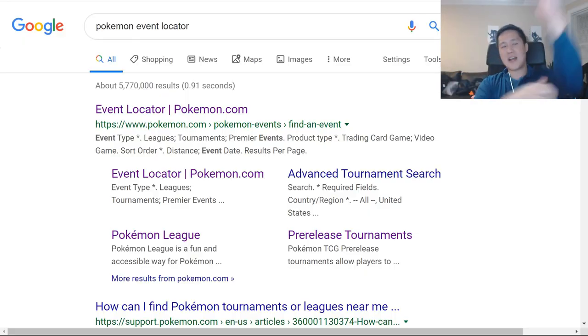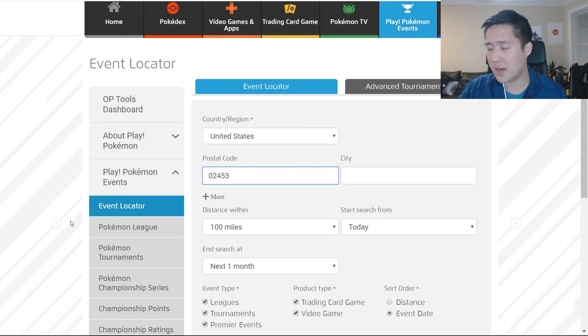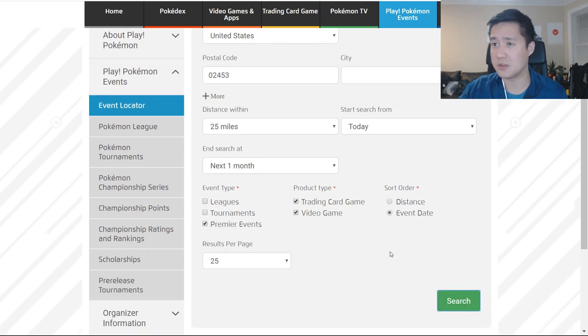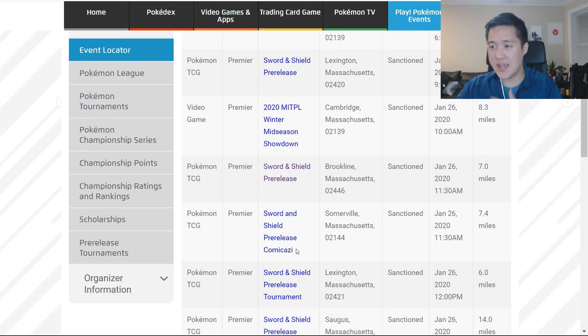If you've always been thinking about attending but never pulled the trigger, here are the steps I took to find where to go. I just Googled 'Pokémon event locator' and went to the Pokémon website. You fill in your country and postal code, set the radius — say 24 miles — and filter to premier events to narrow the results. You're looking for Sword and Shield pre-release events listed there.